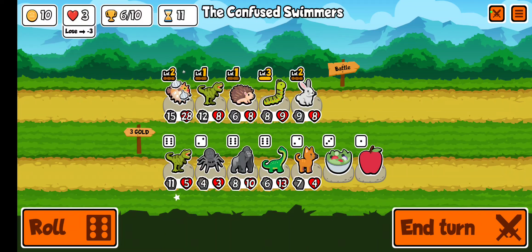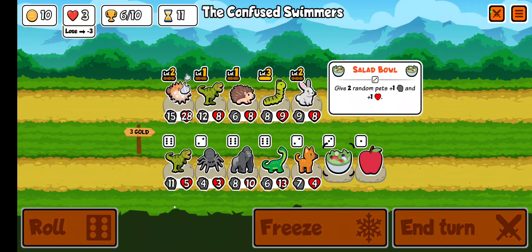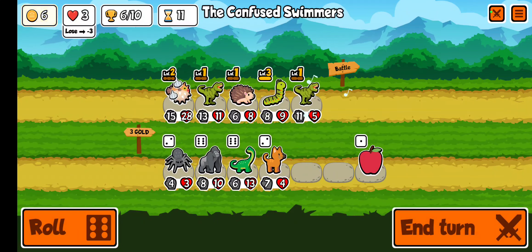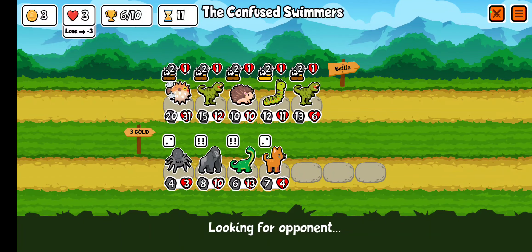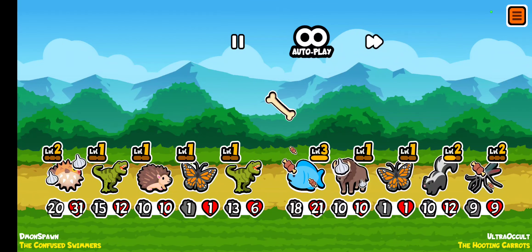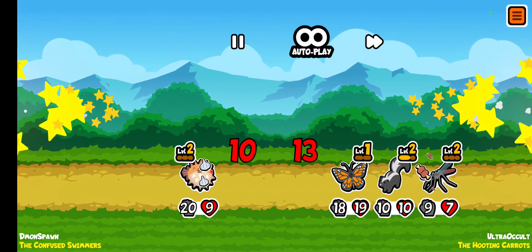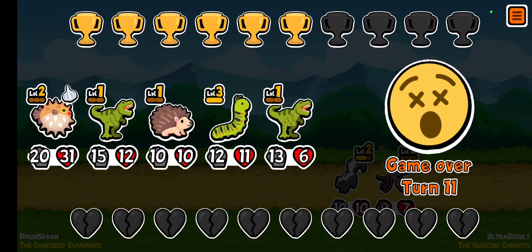Oh look at that — another tyrannosaurus. So if we buy a salad and then sell the rabbit, now we have two tyrannosauruses and we're going to get the double buff. Now this isn't the strongest team, but it might be good enough. He killed my butterfly with a stinking mosquito — that means we definitely lose. Well, this has been fun, but I'll see you next time.